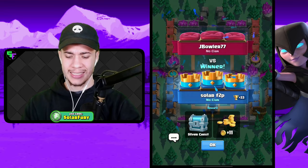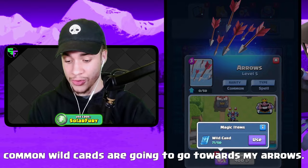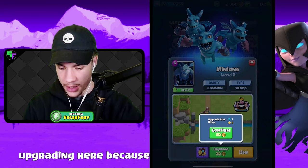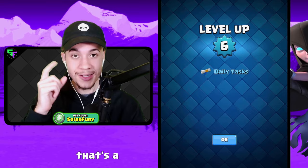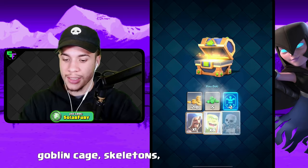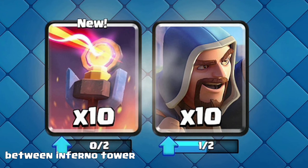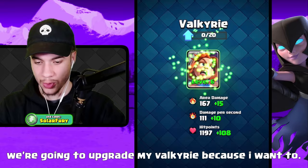33 trophies — that's actually a lot, and that already gives us our first reward of 50 common wild cards. Pretty much all of my common wild cards are going to go towards my arrows. I'm going to upgrade a little more here because I want to get to level six. After upgrading the spear goblins, we get there — level six. That gives us daily tasks, which is a really big milestone. Getting daily tasks is just free progression: free XP, free crowns, and free banner tokens. I also used some rare wild cards to upgrade my Valkyrie and Musketeer — just enough to get her up to level six.